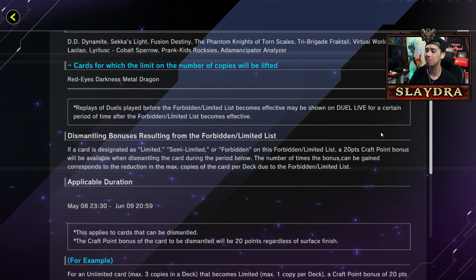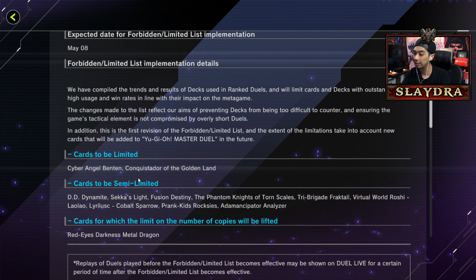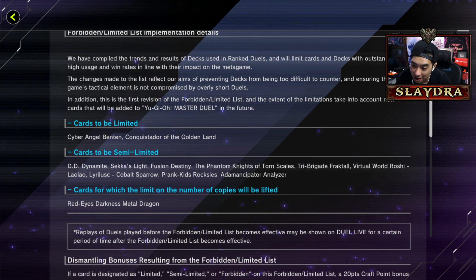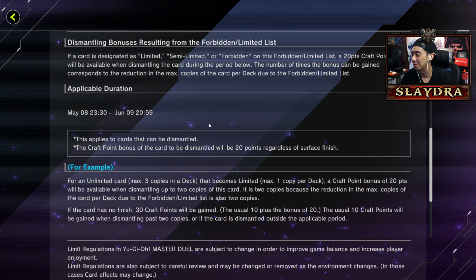I think a lot of people worried about what if their deck gets hit - at the end of the day you can dismantle everything and get full value. That's super nice, I did not expect that. Important tip: if you guys have any of the listed cards, do not dismantle them yet because you can get more value. In fact, save all the cards - if you don't need to dismantle to build a deck, wait until it gets hit by the ban and then you get extra crafting points. Big brain plays!